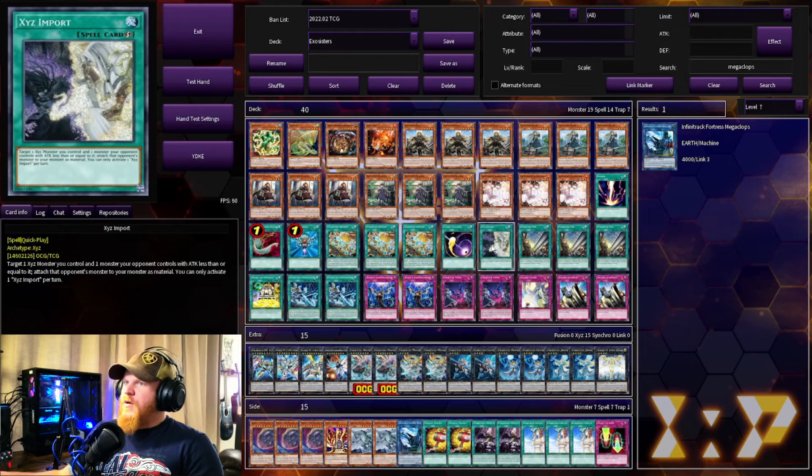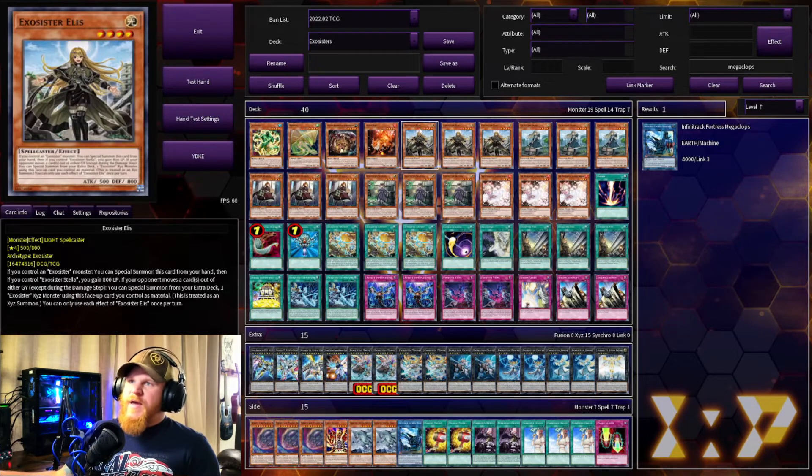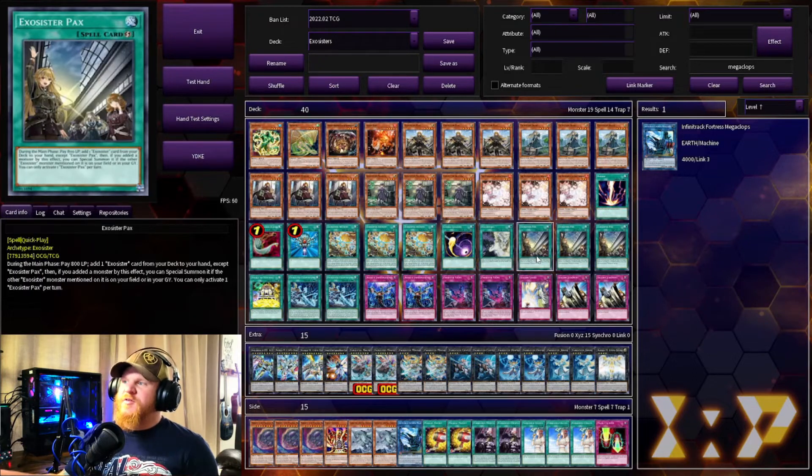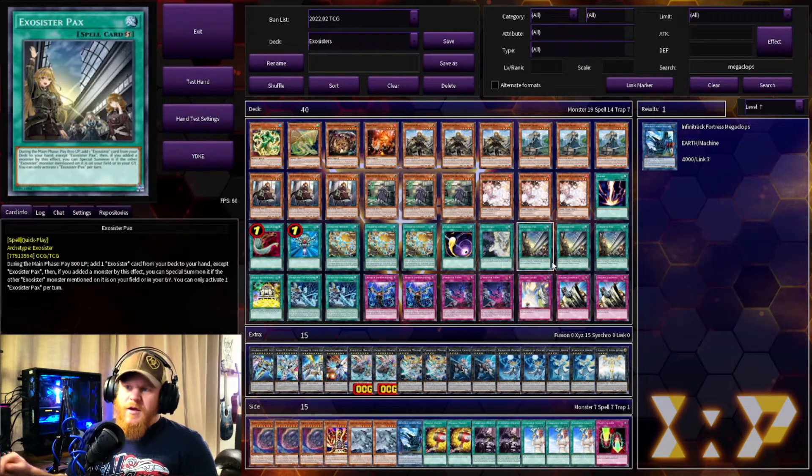We have one Cosmic Cyclone and one XYZ Import since we're running heavy on XYZs — you can run more if you want but most of the time when you actually need it you almost never draw it. Then we have three Exosister Packs, another quick-play spell. It says: during the main phase pay 800 life points and add an Exosister card from your deck to your hand — so it's a searcher, which is really nice. Then if you added a monster by this effect, you can special summon it if the Exosister monster mentioned on it is present on your field or in your graveyard. So if you have Elise but not Stella in hand, you can activate Packs and get the corresponding card.